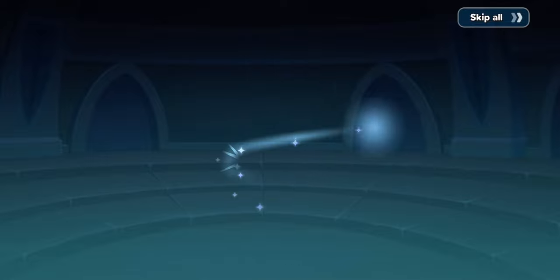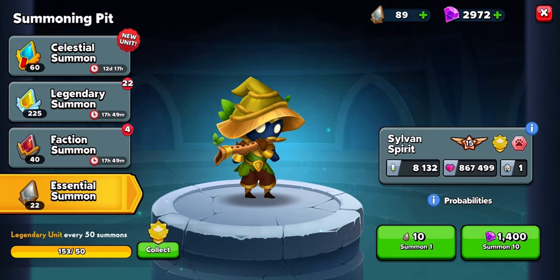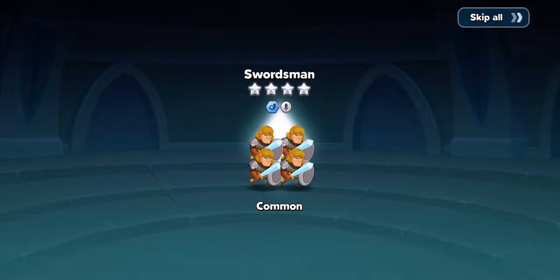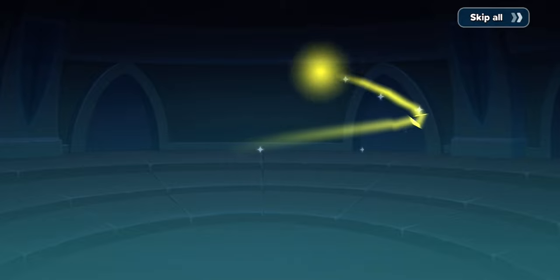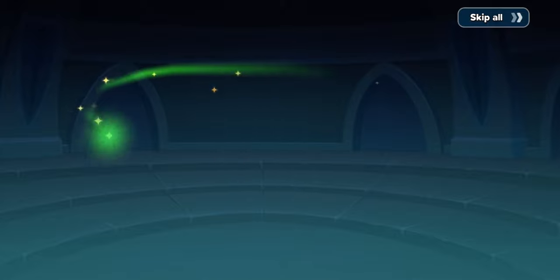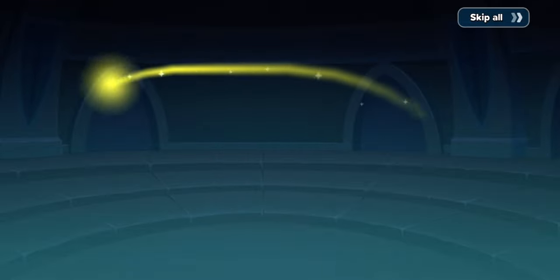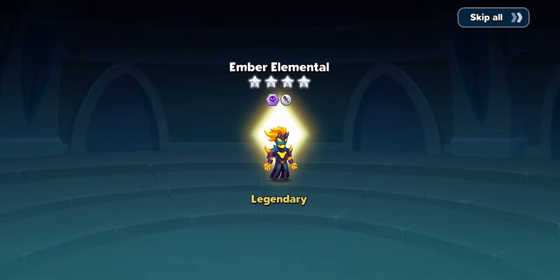Merman - another unit that I don't really use all that much. There we go - last one. Legendary. Another Vampire Queen - guess who's getting some levels. Rare Troll. Another Legendary - Ember Elemental. Not my favorite. Definitely have them in my squad and use them from time to time, but I would rather opt for something else. Some epics, I think, are better than the Ember Elemental, but maybe it's just my playstyle.